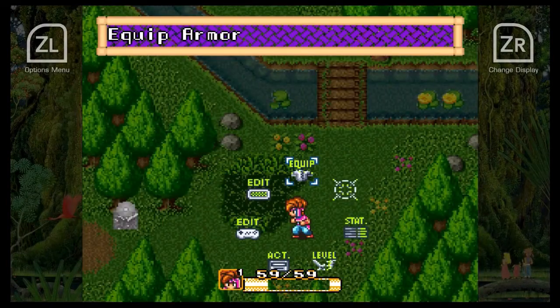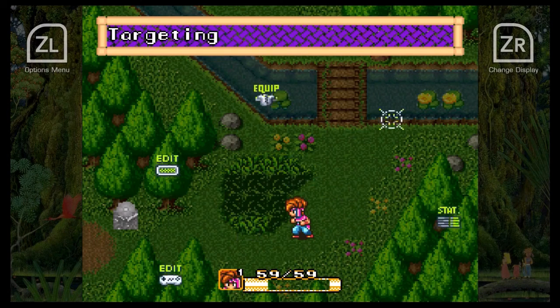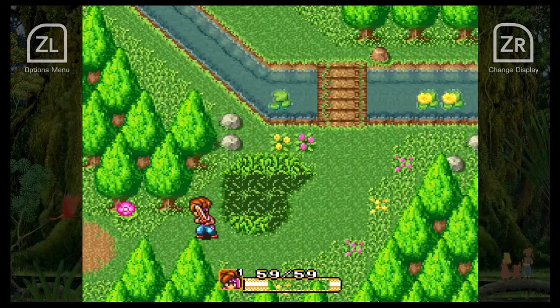In between episodes I added the border and background color for my menus. And we've got a new enemy here — Lullabud. I think it can put you to sleep, so gotta be careful.